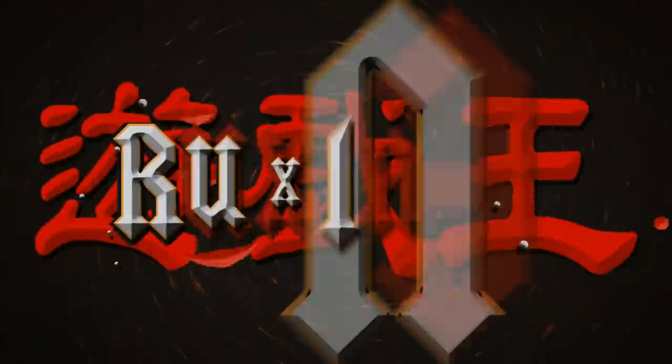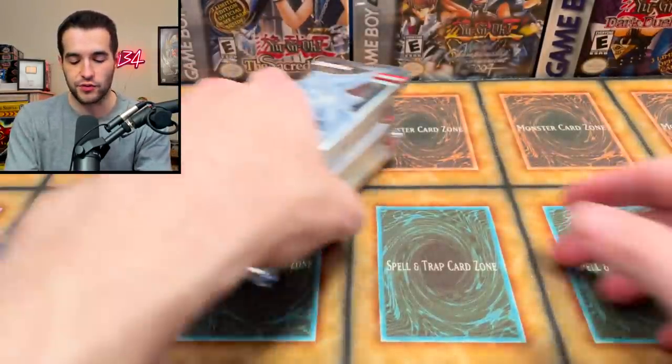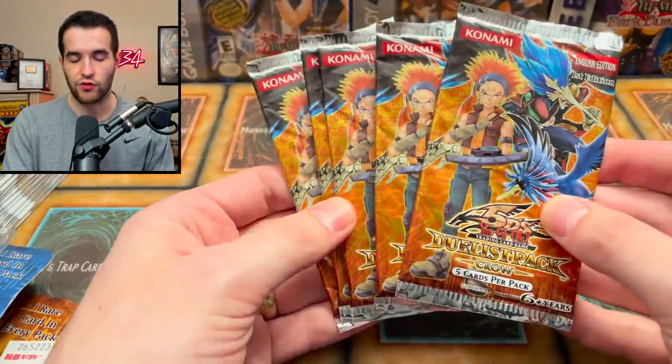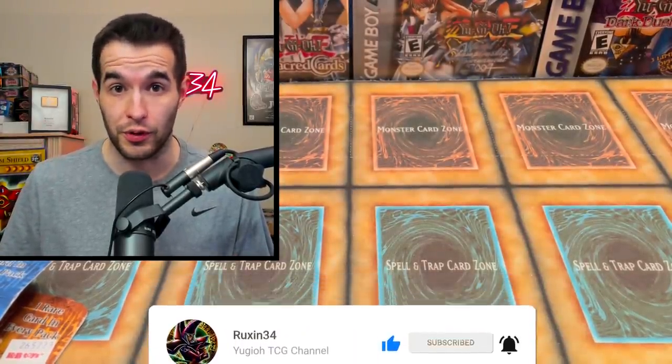Today we're opening rare Yu-Gi-Oh blister packs. We're going to be opening some rare blister packs as well as some Power of the Duelist hobby packs, and then some Ghosts from the Past 2 — so pretty much anything can have a heavy hitter in it. Before we start, we have a giveaway: five first edition Duelist Pack Crow packs. All you have to do is like this video, be subscribed, and let me know your favorite card we pulled.